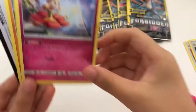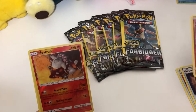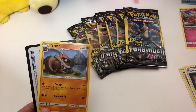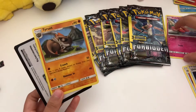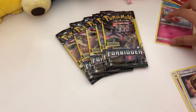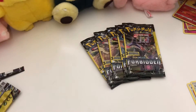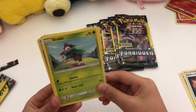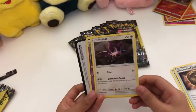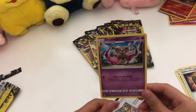We got Flabébé. I see a reverse hologram — it's Heatran in reverse hologram. Notice the background is a hologram but the picture's not. And then we got Tyrantrum, it looks sad. A Skiddo. What's the next card? A Noibat — it seems like it's gonna go somewhere. It's a Doublade.